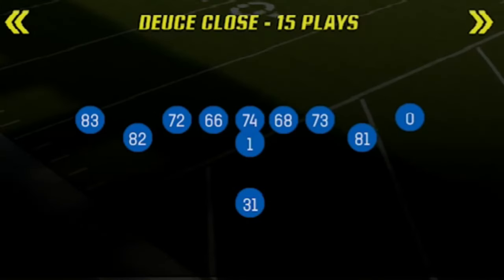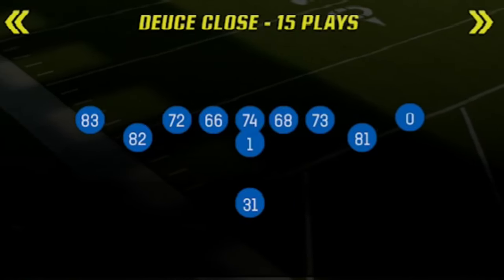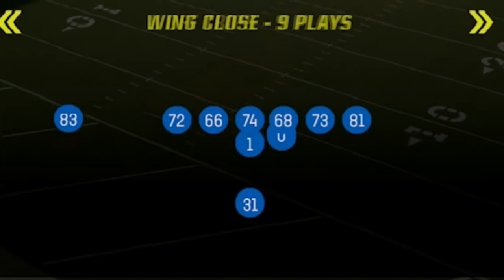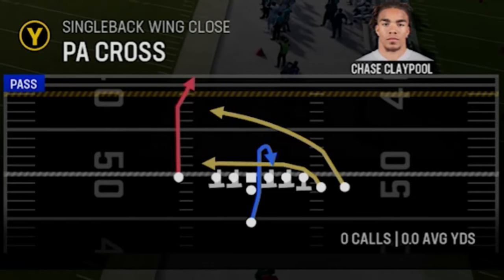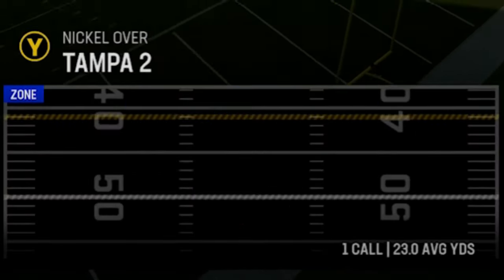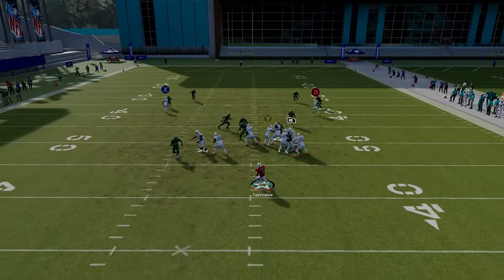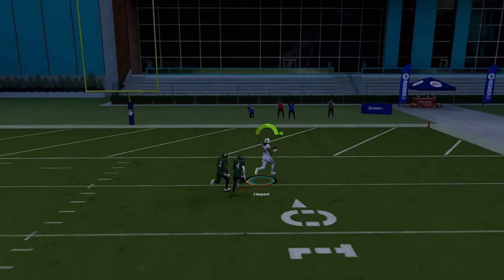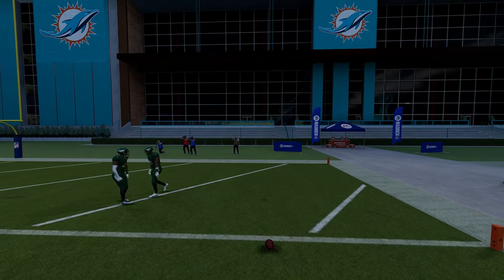Now I don't want to just focus on man beaters, so the next play I'm going to focus on some zone coverages and try to give you guys a one-play touchdown with no adjustments against every single defense in the game. The next one is the Wing Close, and the play itself is the PA Cross. This is a Cover Four one-play touchdown, so we're going to start with Cover Four Match. It doesn't really matter where you run it on the field, but you want to run from a hash mark a lot of times. This post route really gets open inside even with double coverage against Cover Four.